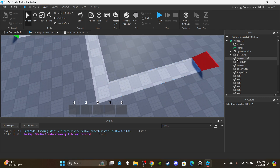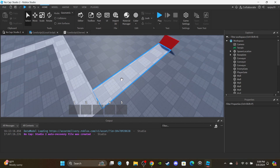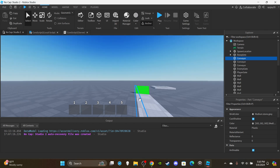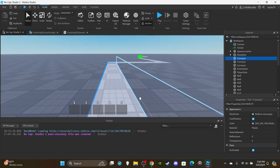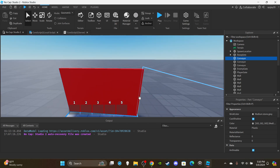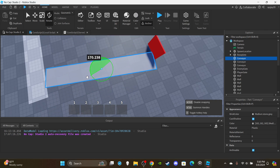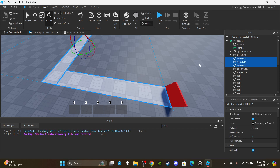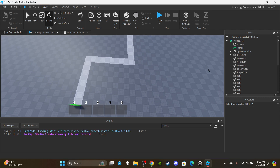To make this work, name all the conveyor parts 'conveyor' — they all need the same name. You may experience an issue when we script the conveyor belt velocity where enemies slide the wrong way. For example, if enemies are supposed to go forward but instead slide against the red gate, all you have to do is find that conveyor part and rotate it in the opposite direction. Just rotate it until the enemies are moving in the right direction — I just wanted to let people know in case they were struggling with that.